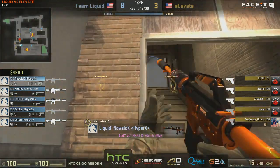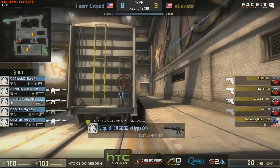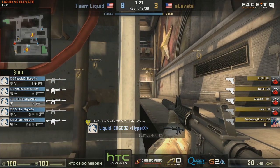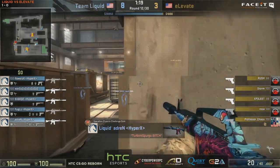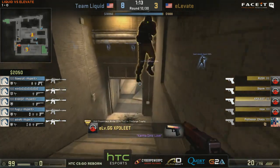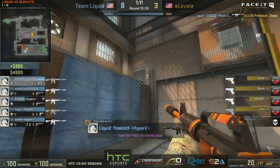Elevate back on the eco now - just glocks heading towards the B bomb site. Rotations coming in early from the Liquid side. Adren moving into the B bomb site to see what's going on but staying near Connector so they can rotate should they pop out of Popdog. Train is missing a Popdog sign. The bomb has been spotted, which means the full rotation from the CTs.